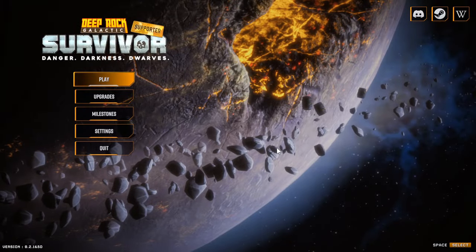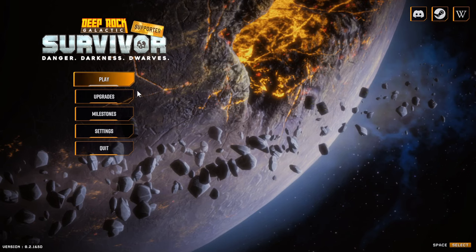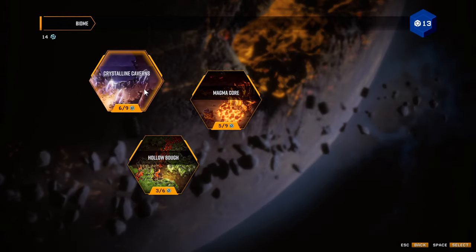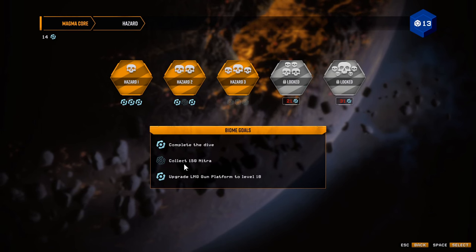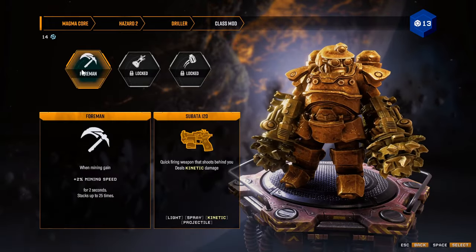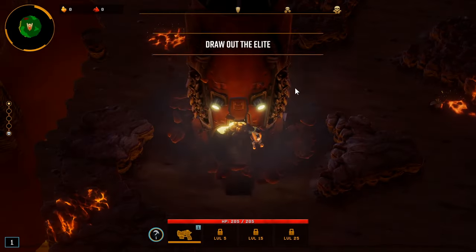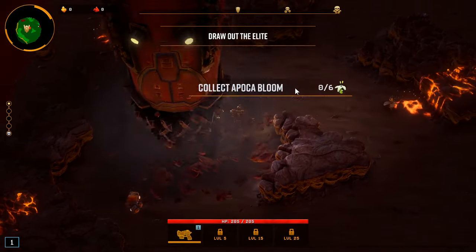Yo, everybody, what's going on? It's Lodis here, back with another Deep Rock Galactic Survivor episode. We're going to jump right into this. I realized in the last episode we didn't get this one — on hazard two, collect 150 nitra. I think we can do that fairly easily this episode. We're going to run it with driller because driller is the best character ever.